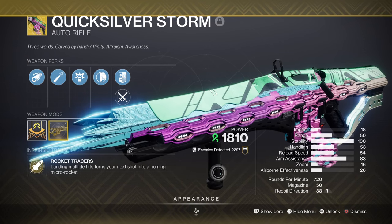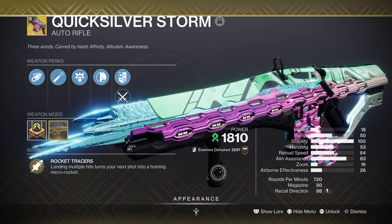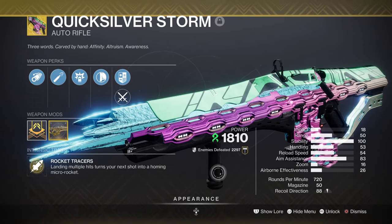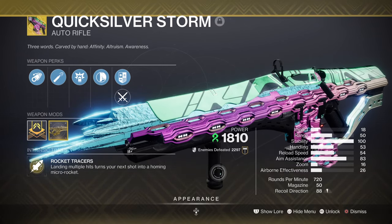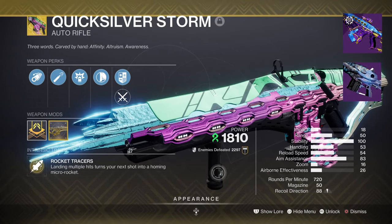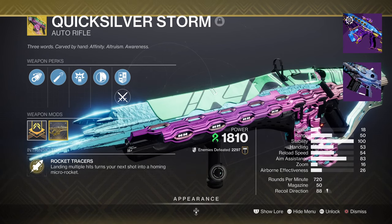It's got relatively good DPS once its Micro Missile starts going, so it does fairly good damage when used against champions of all sorts. This is one of those weapons where once its catalyst has been added on, it actually becomes 100% better in the long run and I do recommend you grab one. Rufus' Fury and Perpetualis are also two good legendary weapons to have if you can't manage to grab one.